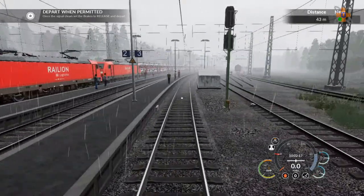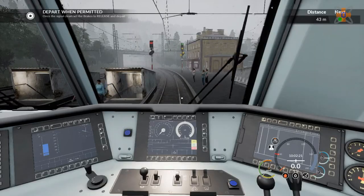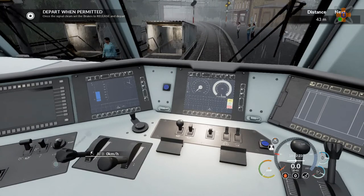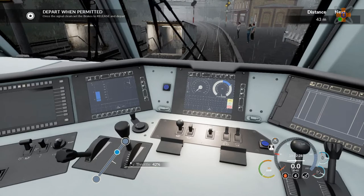Yes, Platform 1, 2, 3, and 4. Anyhow, our signal has just turned green. So we're now able to put the throttle up — AFB will do later. Got to be aware of the wet tracks and the heavy load, meaning wheel slip is an option.